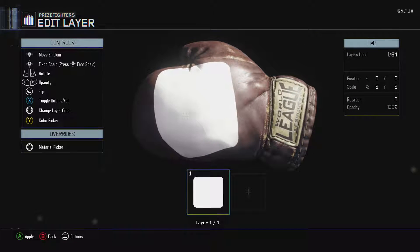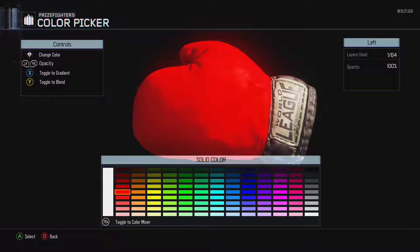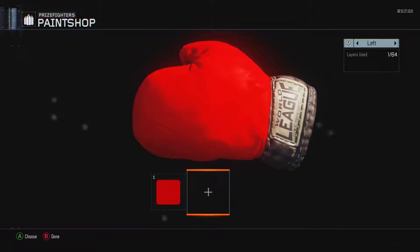We're going to take the round square shape and make it big enough to cover the weapon — and this works on any weapon. Then we're going to change the color to the fifth one down on the reds list, and then hit apply.